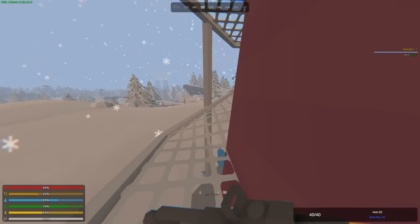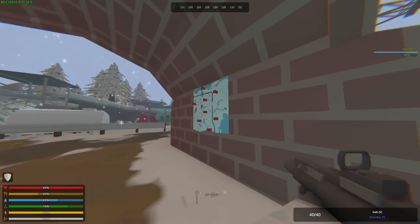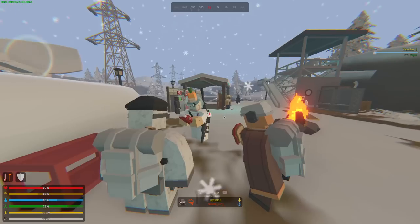Oh, we're in the safe zone. I think these are different entrances to the safe zone. Yeah, there's a guy here — there are two people in here. Hello. In here we're going to get our quests, I assume.